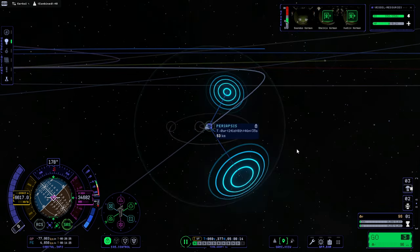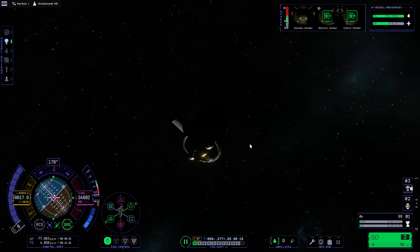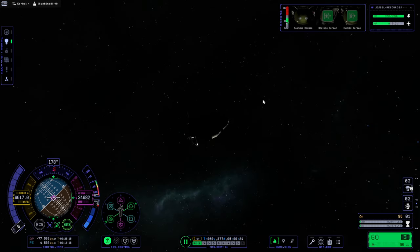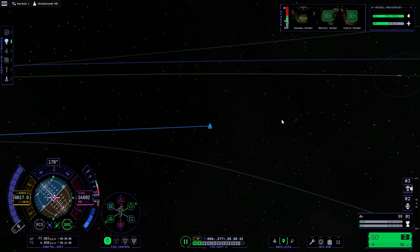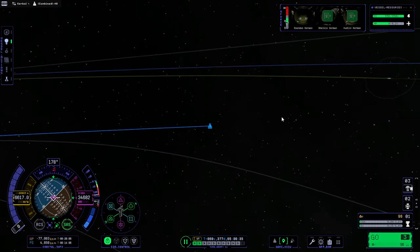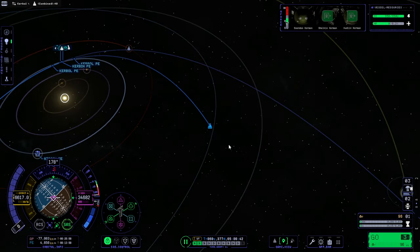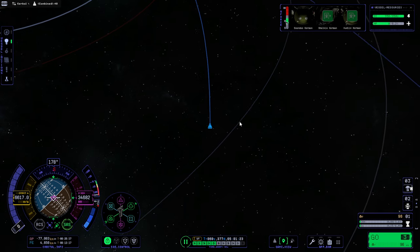We are on our way to Kerbin. May the heat shield hold out. It did fine coming back from Elu, and we've come back from Jewel before, so it should be okay. Surely it's not going to be inconsistent, right?